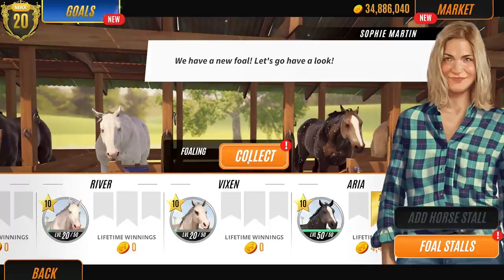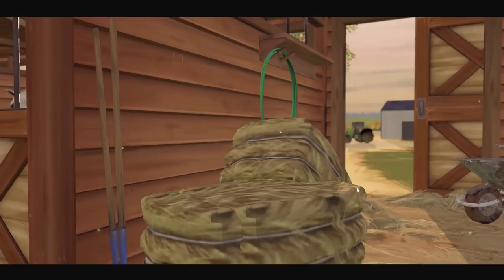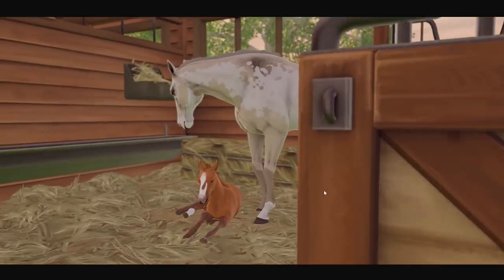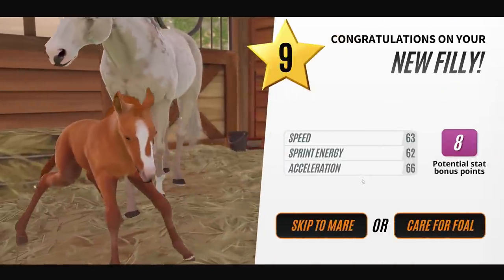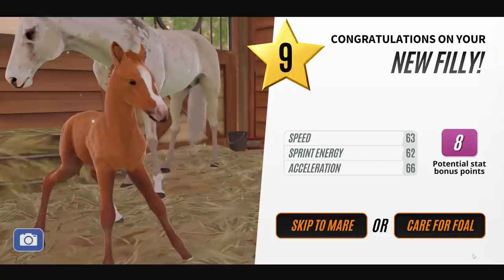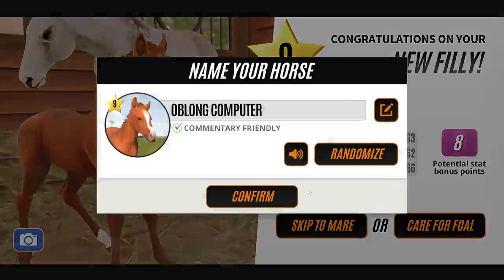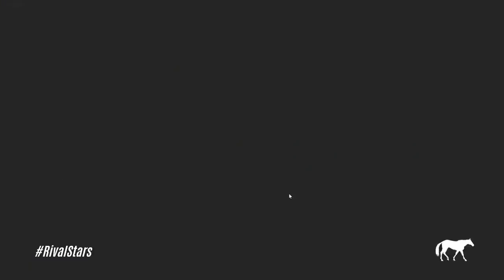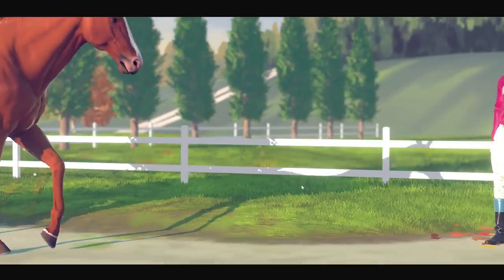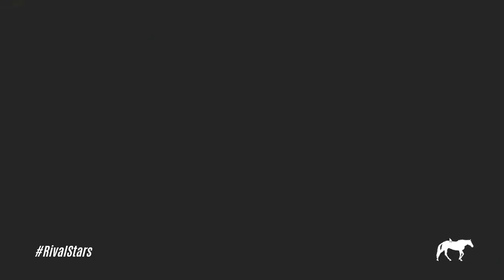I don't think I've bred anything from Vixen yet. Let's give a look then. Oh, it's another chestnut - cute. Is it a filly? And it's a level nine. I've got a theory about this: if the mare isn't trained up to the top, then she's going to produce a level nine. If she's ten star but not trained, she's going to produce a level nine. If she's ten star and trained, she's going to produce a ten star. That's my theory.